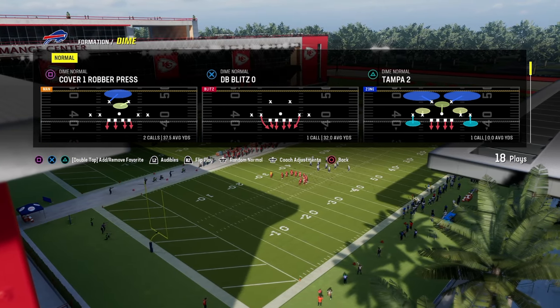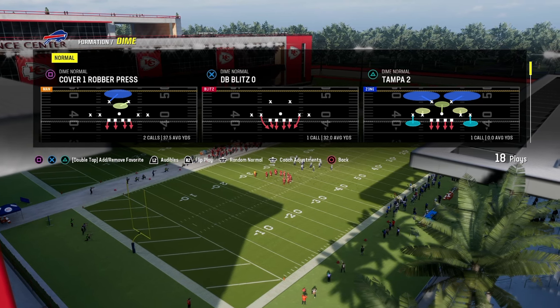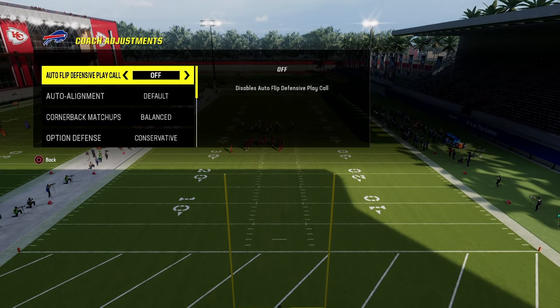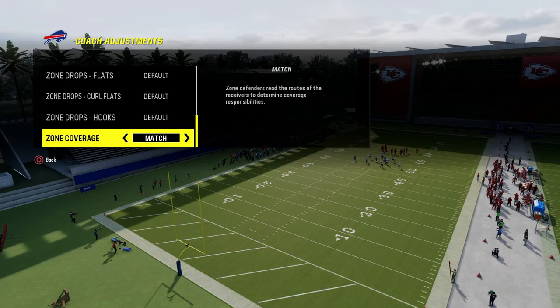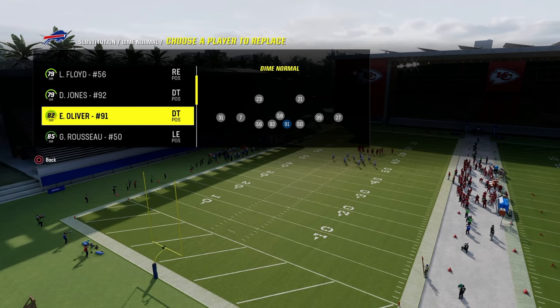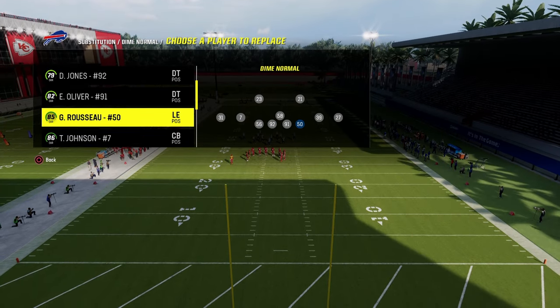Now we're going to talk about Dime Normal. I'm going to put a little twist on it because this twist is going to make this defense a thousand times better. What you're going to do is turn your auto flip defensive play call off and then put your zone coverage on match. In our Dime Normal defense we are going to place our fastest pass rushers in these two positions right here.